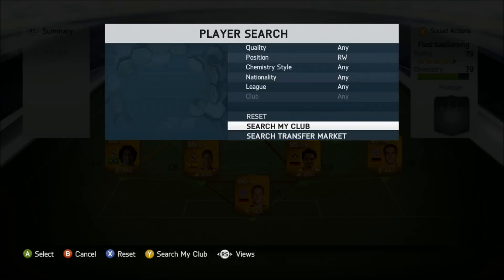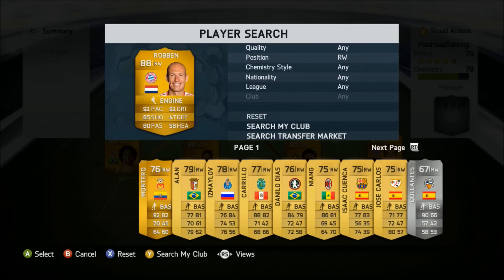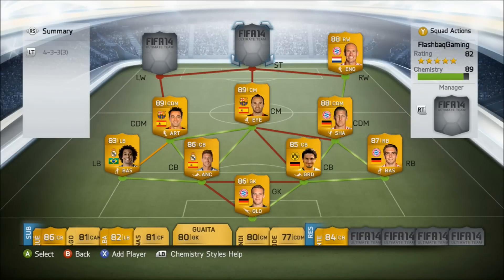In the right wing position I've chosen to play Robben. Robben is absolutely incredible in this game — he has 92 pace and 85 shot. It's disappointing that his weak foot hasn't gone up that much but he is still a great player to have.